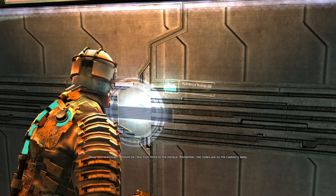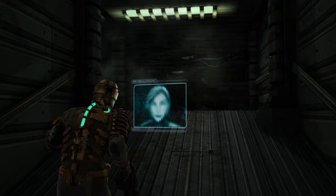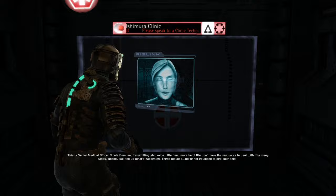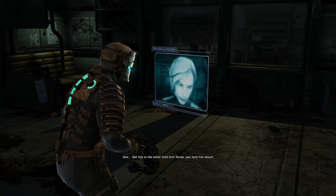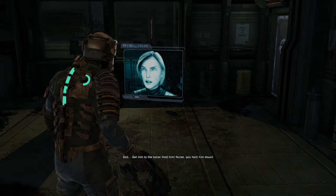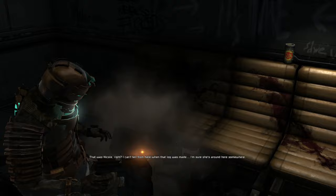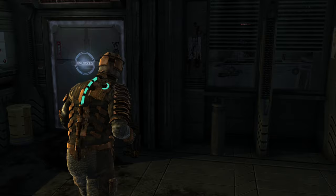You're through - should be clear from there to the morgue. Remember the codes are on the captain's body. We got to get the codes on the captain's body. This is Senior Medical Officer Nicole Brennan transmitting ship-wide: we need more help, we don't have the resources to deal with this many cases, nobody would tell us what's happening. Things are messy. I can't tell from here when that log was made. I'm sure she's around here somewhere. Let's go this way.